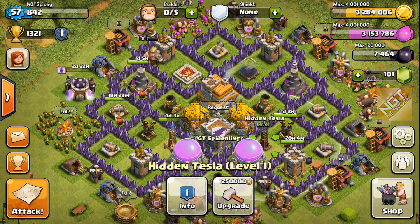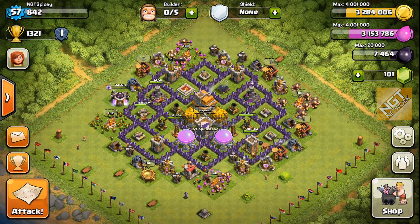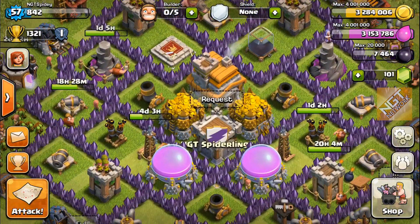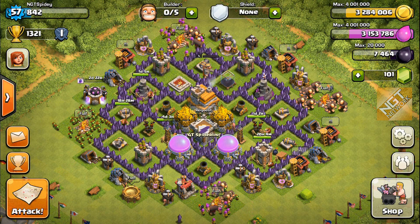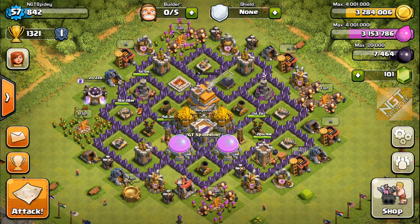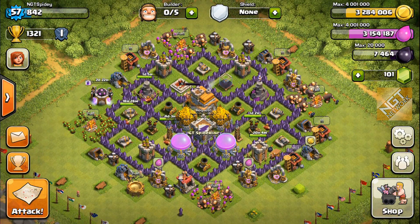The Hidden Teslas take forever — it's 1.25 million gold and four days to upgrade to level two. But then there's also a level three upgrade. When I was looking at my spreadsheet last week, I didn't include that second upgrade. It's six days to upgrade from level two to level three. So in my updated spreadsheet, I think my Town Hall 8 won't actually be complete until September 8th — I was previously looking at a September 6th date.